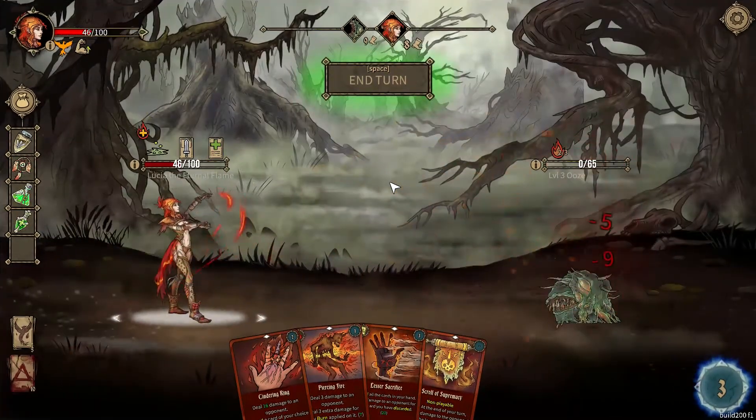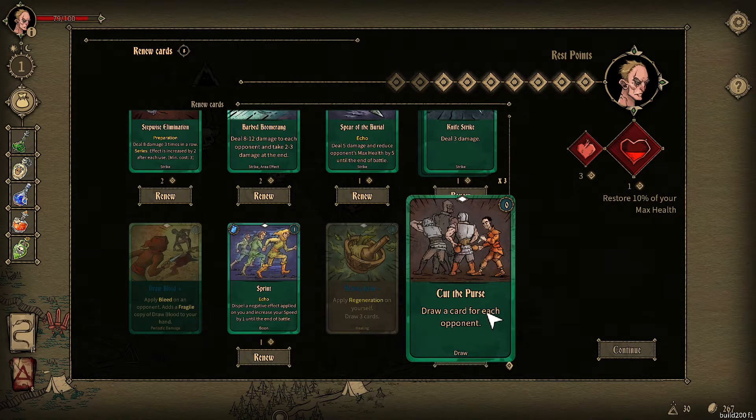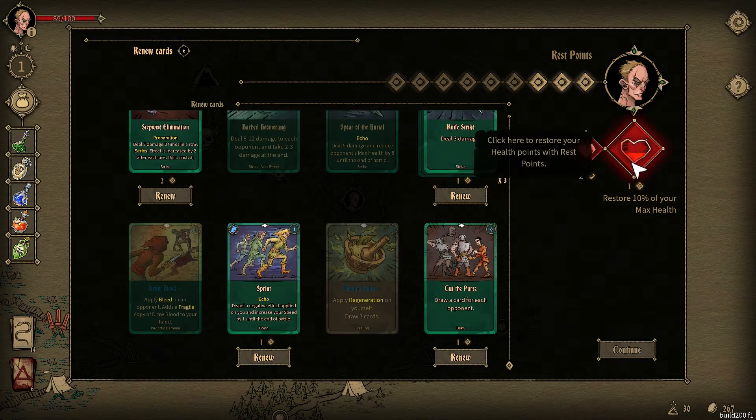After the battle ends, you automatically set up camp and have a limited amount of rest points to distribute however you want. You can use them to heal yourself or restore your cards from the Ash pile, which adds a cool aspect of decision-making since most times you won't have enough rest points for everything.